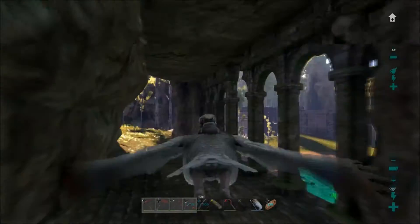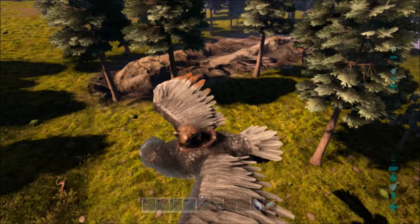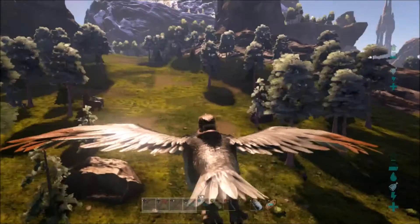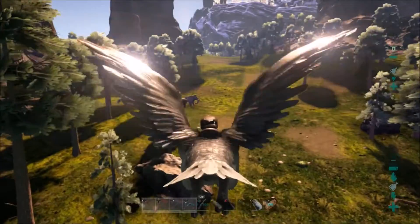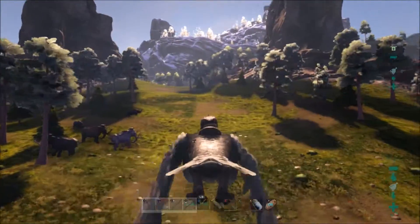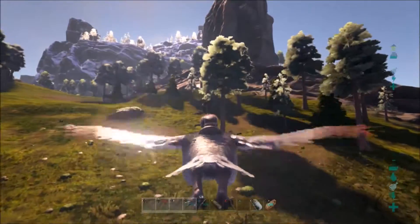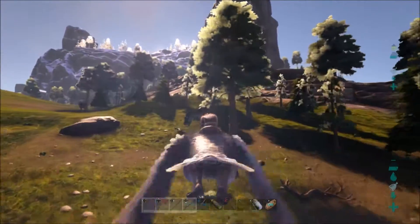Anyway, we're going to take Lustrous out and we will be heading to the north area over there. I will bring you guys back once we get over there. Alright guys, we are now right by the snow biome here. There is a rex right there. Let's see what level it is - it is a level 55. We will go ahead and see what kind of damage Lustrous can do.